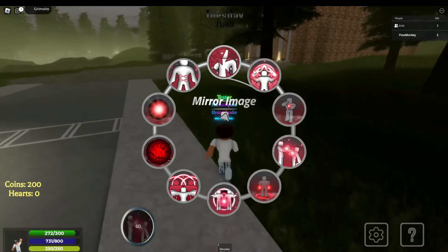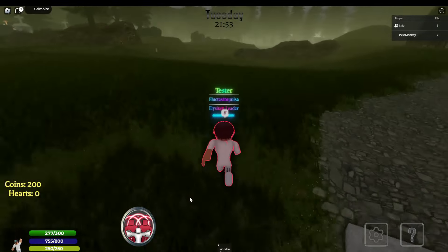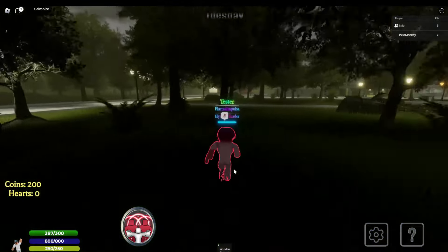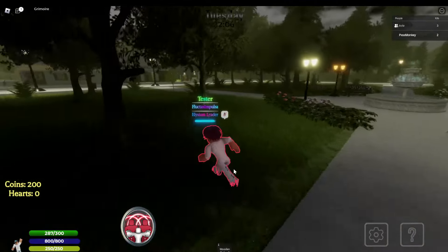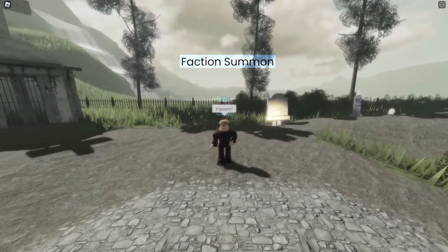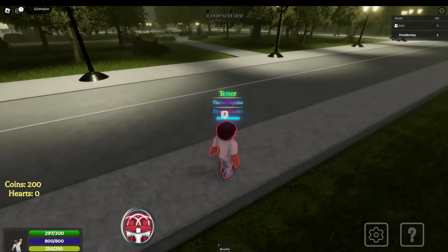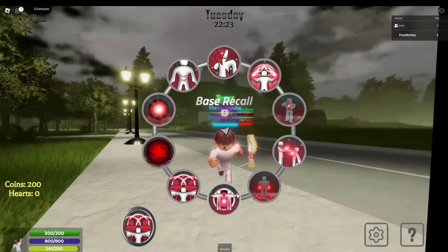Next is coven summon, which is very self-explanatory. If there's any coven member in your server as the leader, you can use coven summon and they will be summoned to you against their will — even if they don't want to, you can summon your coven members. This is how the animation looks: it has this cute little voice line. That's how coven summon actually looks.